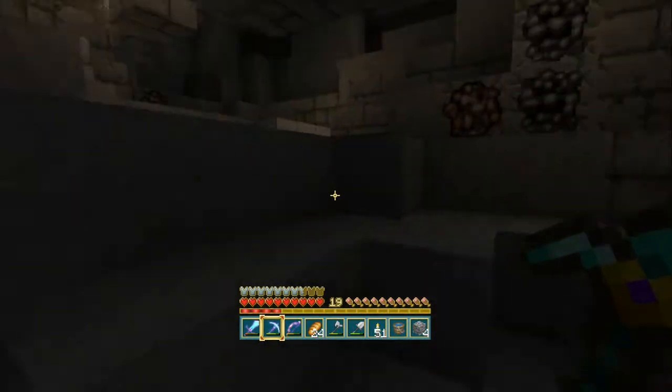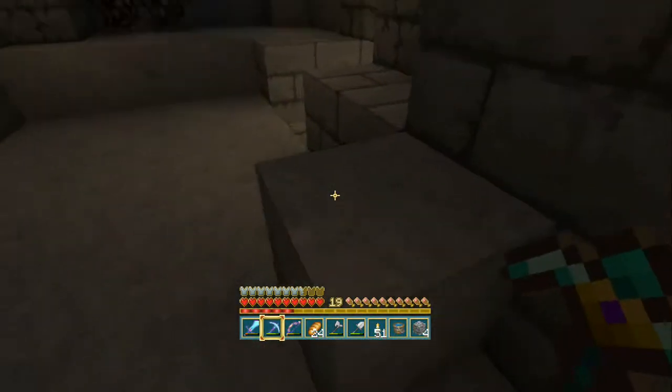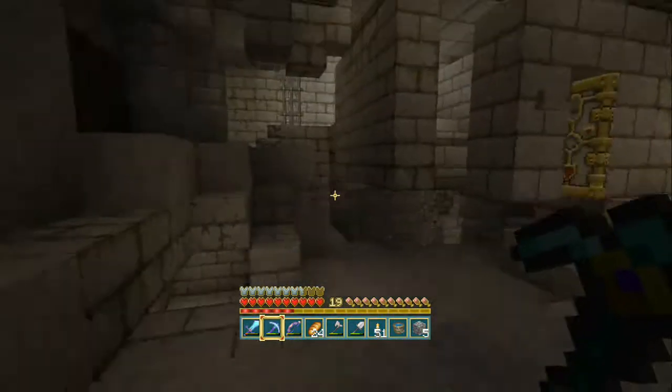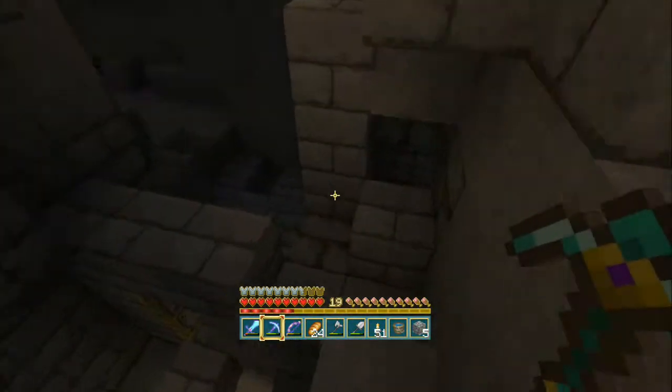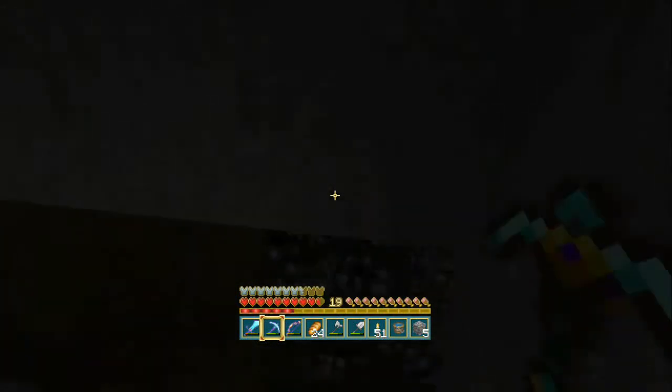There's so much iron to just waste, it's unreal. And coal as well — the coal chest must be nearly full. We're nearly back at 30 levels. If we can get to 30 levels by the end of this video, I will enchant the chest plate as well this episode.